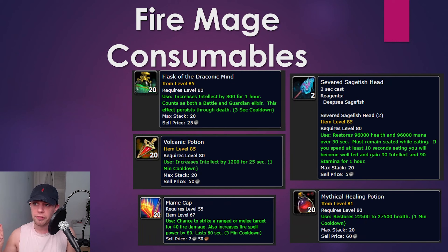For Consumables: Flask of the Draconic Mind adds 300 Intellect for an hour. Your Potion is going to be the Volcanic Potion, increasing Intellect by 1200 for 25 seconds — if you've got a Combustion window coming up, use it for that.